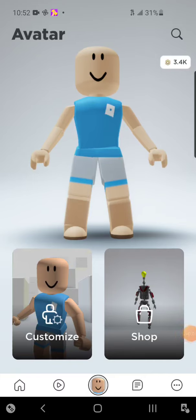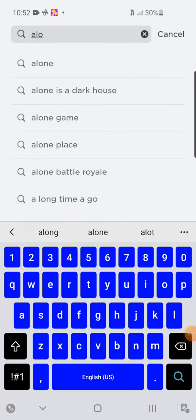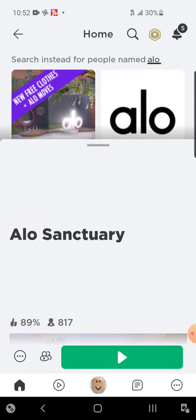Zero Robux outfit ideas, let's go! You're first gonna have to search up Aloe and then go to Aloe Sanctuary and join it.